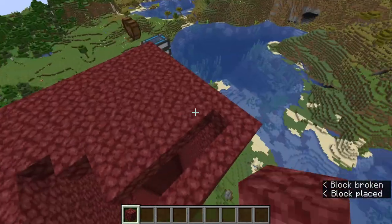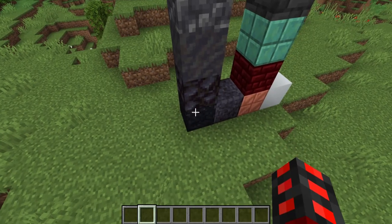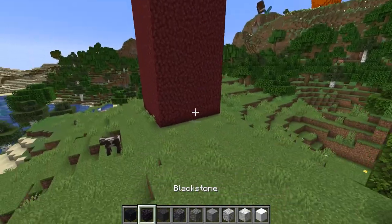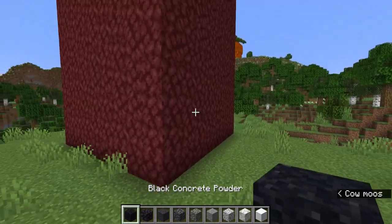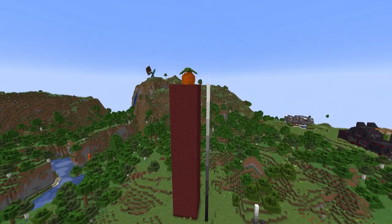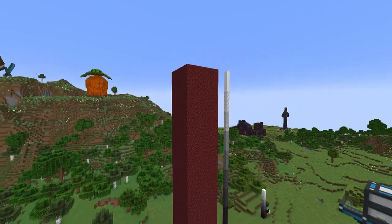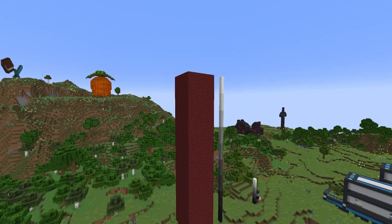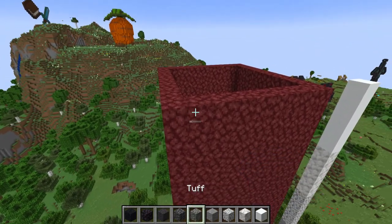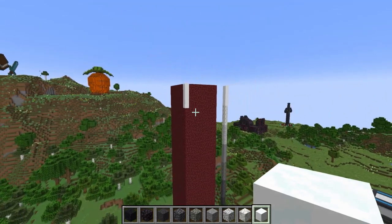Once you do that, create a tower next to it that's an elongated version of your gradient — grab your blocks and make a tower out of them, making sure each color section is the same size, about four or five blocks per block. Then transpose what you have here onto the tower itself. That's why we have it made out of netherrack, because it's incredibly easy to break with a diamond pickaxe.